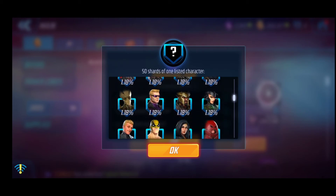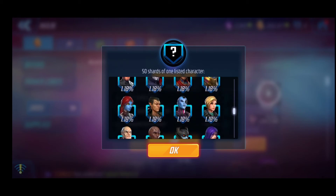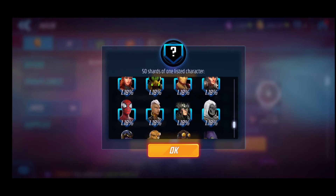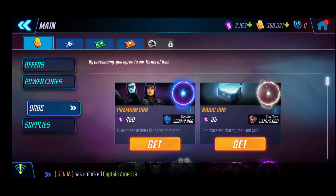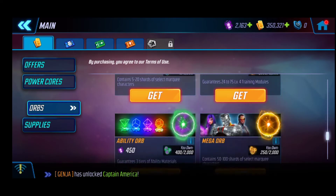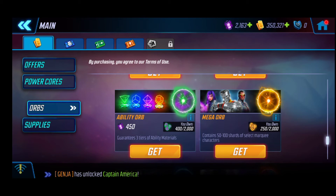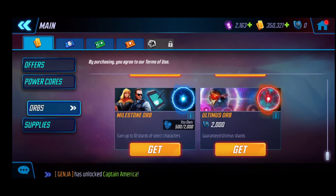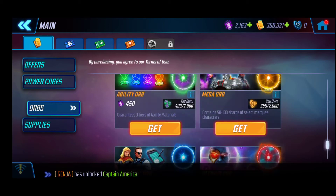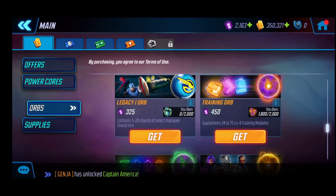Different kinds of heroes - basically not all in legacy one, but definitely some of them are there as well. Ability or the mega orb over here gets 50 to 100 shards, but I need other materials in order to summon there. Ultimus orb and milestone orbs - so I will go with legacy one above here and do up to six summons.